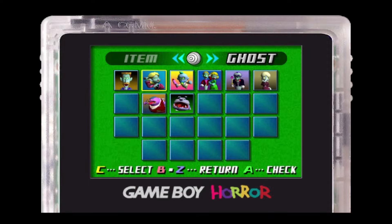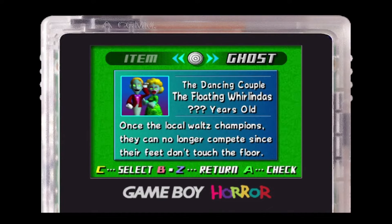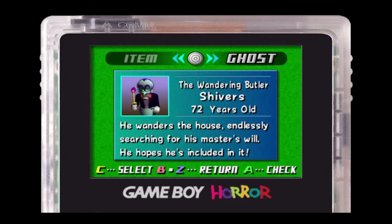Oh yeah, I forgot — we should be looking at these things. The dancing couple, the floating world windows — they are years old. They were once the local waltz champions, but they can no longer compete since their feet don't touch the floor. Well, that sucks. Chivers, the wandering butler — he's 72 years old but he doesn't have gray or white hair. That's pretty impressive, actually, unless he's just using hair dye. He wanders the house endlessly searching for his master's will; he hopes to be included in it. Makes me wonder — is his master Neville, or is his master King Boo? Because King Boo's arms are too tiny, he can't write a will. Neville has no time to make a will because he's too busy reading.